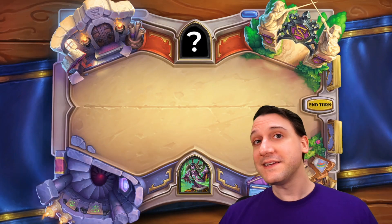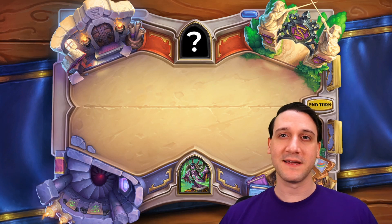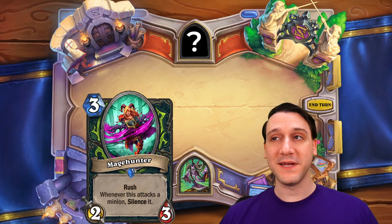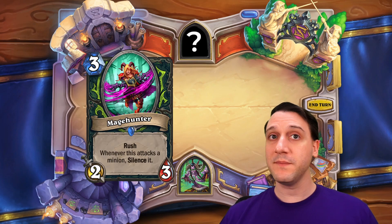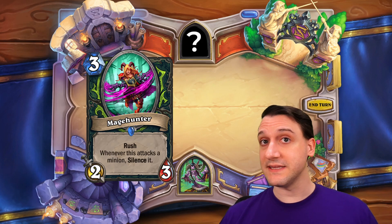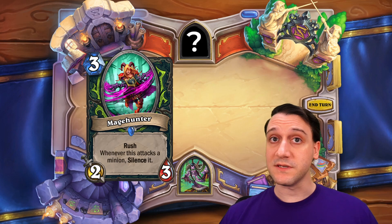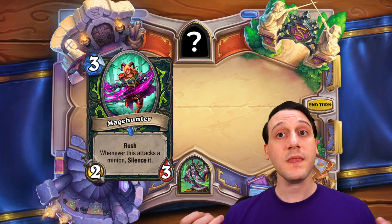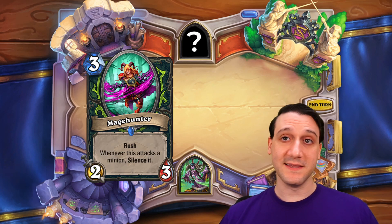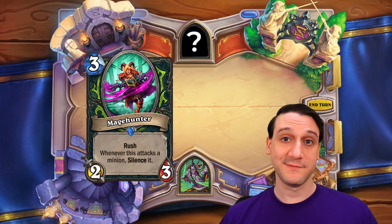Now if you do manage to stick an impressive minion to the board, even after Demon Hunter shuffles your best cards back into your deck, hopefully that minion doesn't have something nice to be silenced. If it does, watch out for Mage Hunter. She's a 3-mana 2-3 minion with Rush, and whenever she attacks a minion, that minion gets silenced. Even if Mage Hunter dies in the attack, this neutralizes taunts, poisonous, and death rattles. Not to mention Divine Shield doesn't mean anything to her. She has slightly reduced stats, but her effect is potent. With Consume Magic and this, Demon Hunters join Priest as a multi-silence option class.